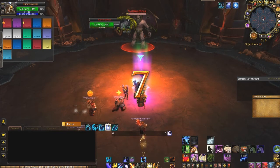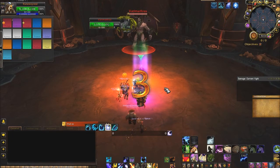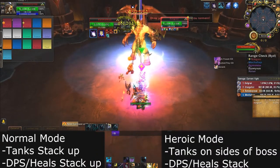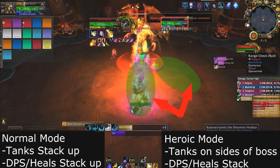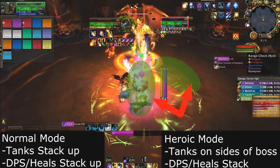Hello everyone and welcome back to the Antorus Raid Boss Guides. This next boss is Varimathras. This is a pretty straightforward fight where everybody is going to be stacking up. There are going to be two markers on the floor and everyone has to move between these two markers — Position A and Position B — located behind the boss.